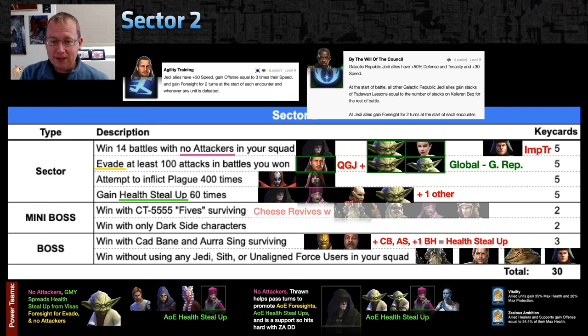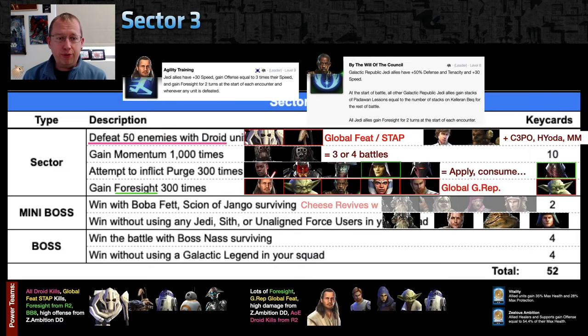For the feat to win without a Jedi, Sith, or unaligned force user: Raddus works, Dash with scoundrels, or imperial troopers with no attackers are good options. Jabba the Hutt is not unaligned, not a Jedi, not Sith — you can put any bounty hunters in there including Cad Bane or Asajj and get the double feat for the boss node in one battle.